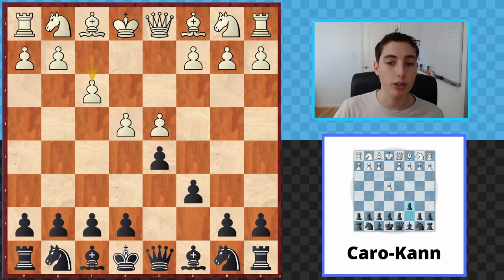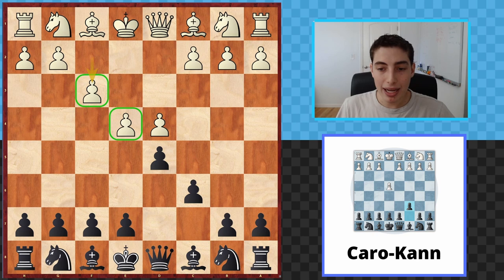Let's jump straight in. I want to start by talking about the basic strategies for both players with the Fantasy. White is basically saying this: by playing f3, they're solidifying their center and maintaining a stronger center than we are. For a very long time, the move e6 has been one of the main responses in this position.